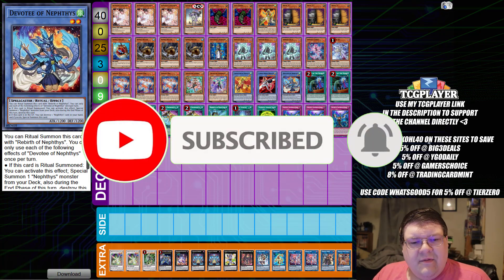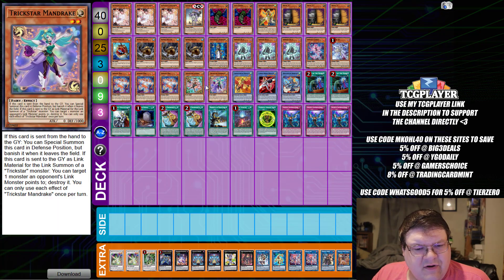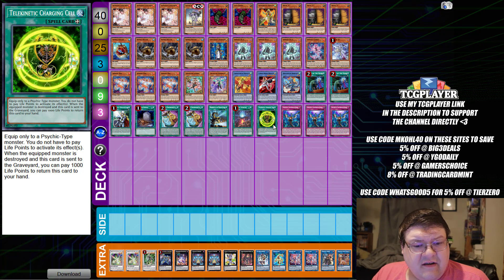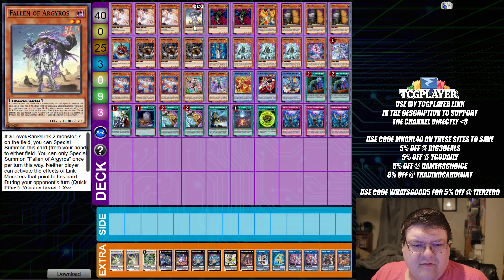We are going to be looking at a Trickstar Sprite Nepthys Infinite Resource Charging Telekinetic Cell deck. There are a lot of moving pieces in this deck, and I actually think it's kind of impressive that we got the chance to go through and make this work.